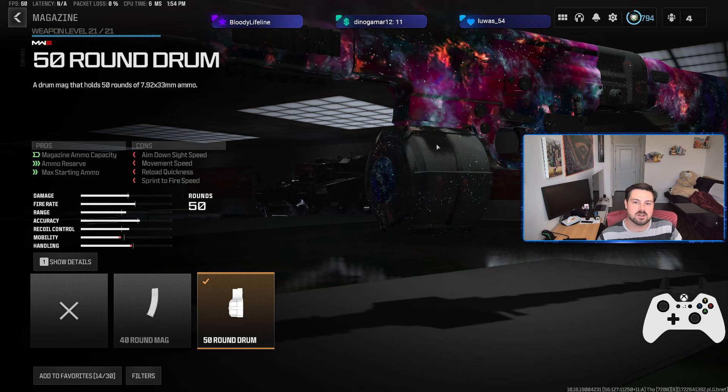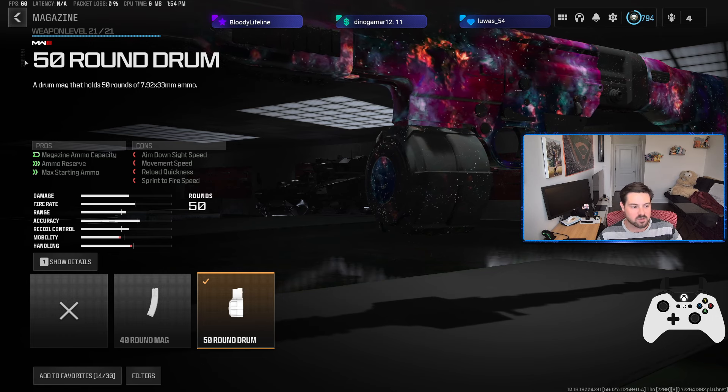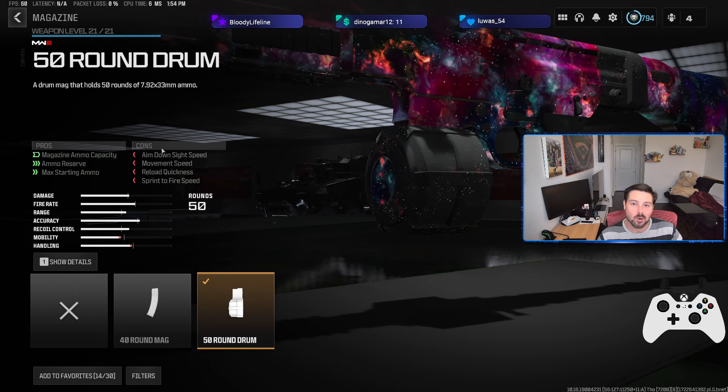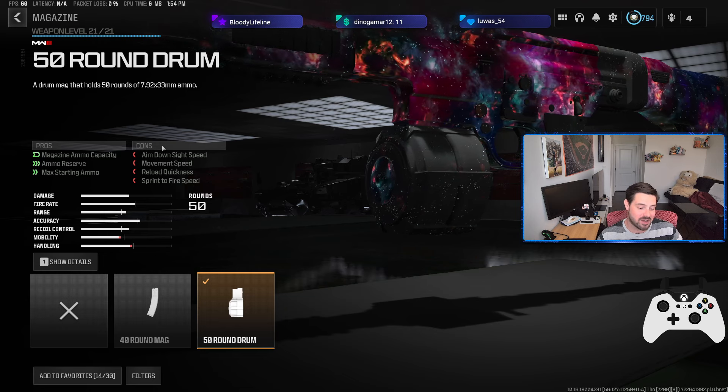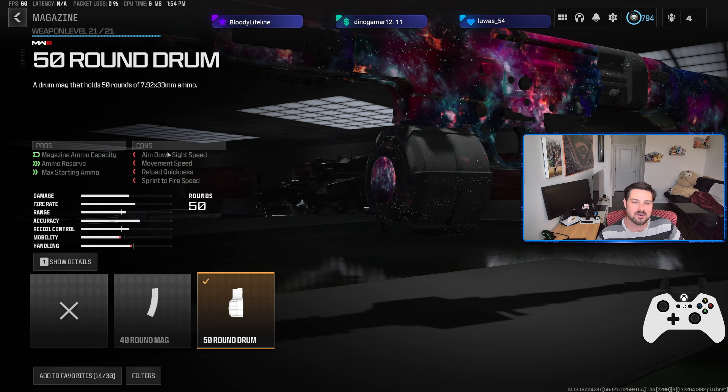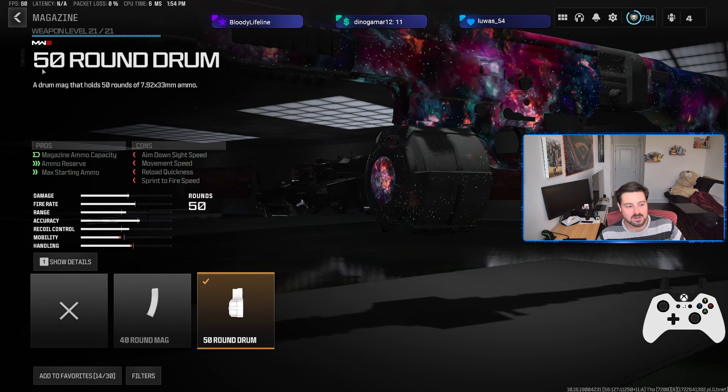For the first attachment, it's no surprise — it's pretty self-explanatory. It's the 50-round drum mag. You need more bullets to shoot more people, and it's just a staple at this point. Put on the biggest mag you can, especially with assault rifles, so the best option is the 50-round drum.